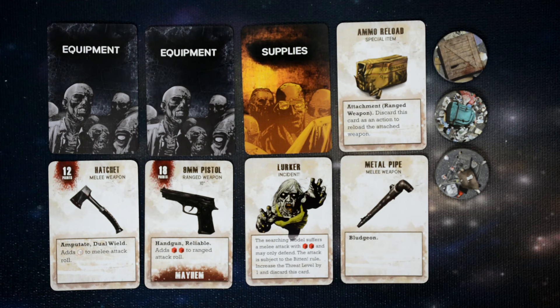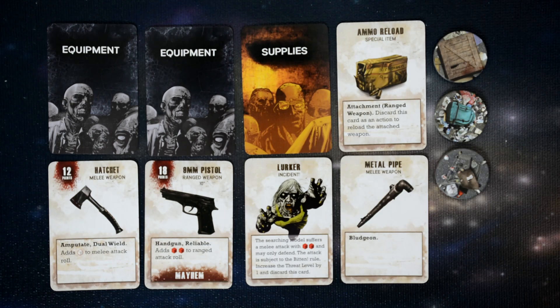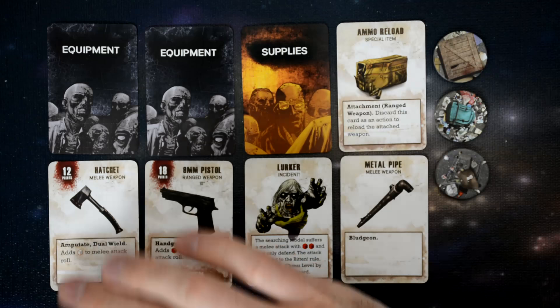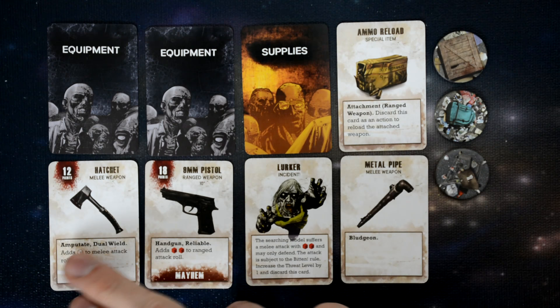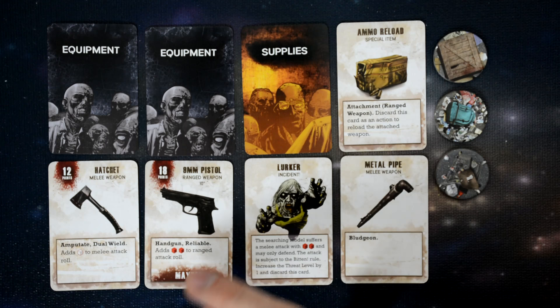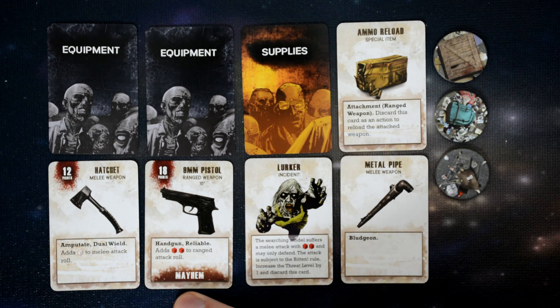There are two different decks in the game. The first is the supply deck — at the beginning of the game this deck is shuffled up, and whenever a survivor searches a supply counter, they draw one of these cards. There are a number of different options: ammo reloads, metal pipes, and sometimes even zombies. The other deck is the equipment deck, which players look at before the game when building their group. These items all have point values so you can equip them and add the points to that survivor — for example, a melee weapon like the hatchet with a special ability, or a pistol with its range, cost, and any special properties like causing mayhem when used.